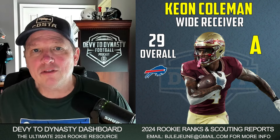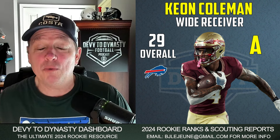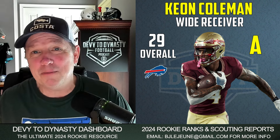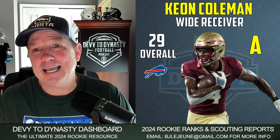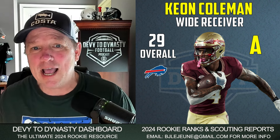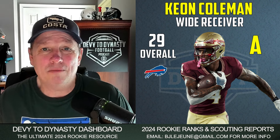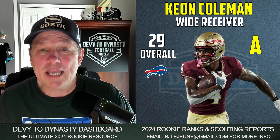Number 29, last pick of the first round, Keon Coleman going to the Bills — I think everyone would give this a grade A. He's an athletic guy. The Bills, after losing to the Chiefs this week, it's Diggs and Shaquille. Shaquille is a nice player, but Gabriel Davis can't seem to stay healthy. I give this a landing spot of an A on the Bills with the big arm of Josh Allen. Keon Coleman's specialty is winning down the field on 50-50 balls — I like that matchup.